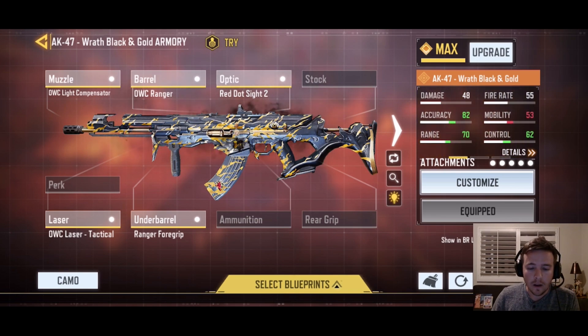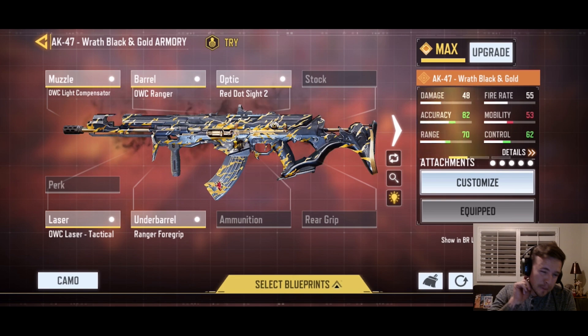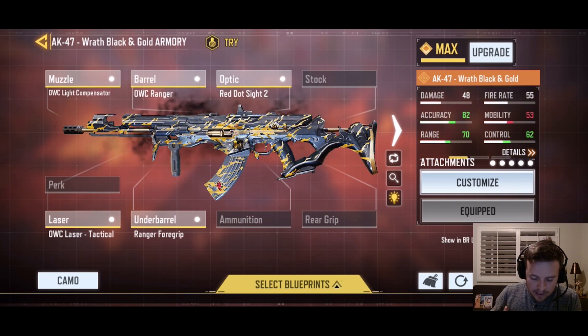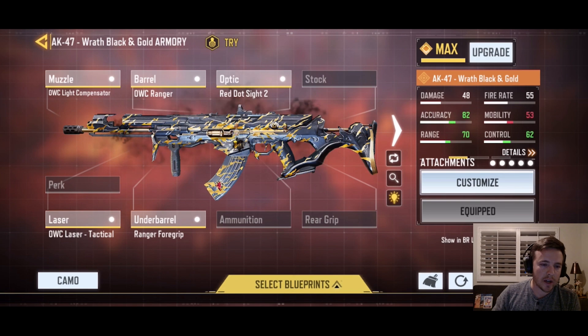There are mods — meaning attachments — you can find on the ground, like a heavy mag or a void mag. The void mag is my favorite because it has 50 rounds, but a lot of people don't like it because if you reload with only a few bullets left it'll wipe them out. I'd rather have an extra attachment that can really help you kill an enemy.